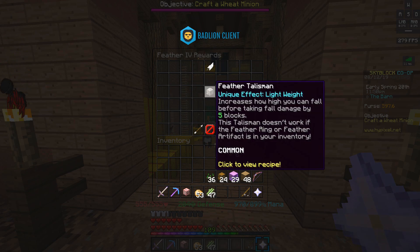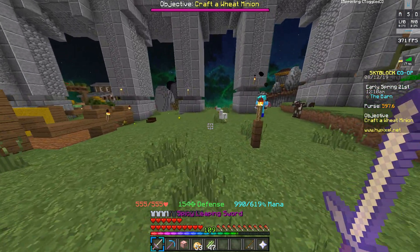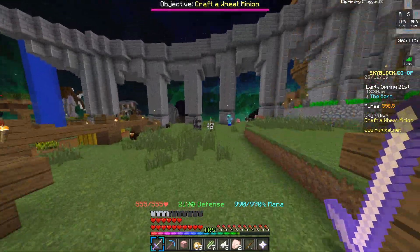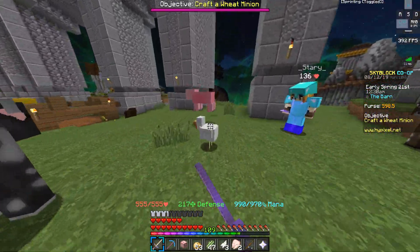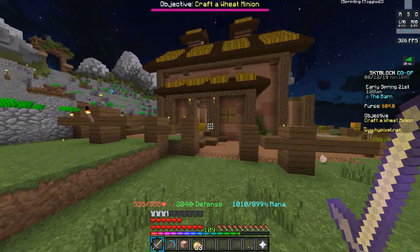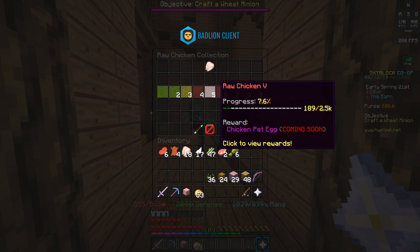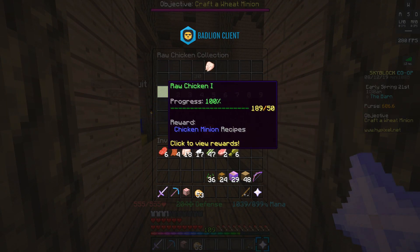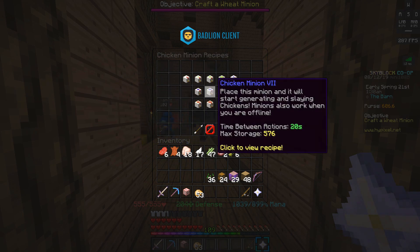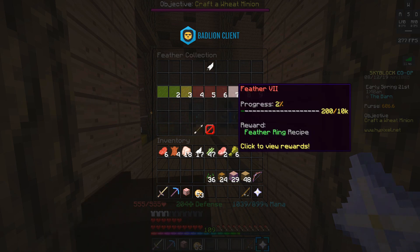The feather talisman is unlocked after you have 1000 feathers in your collection. It increases how high you can fall before taking fall damage by five blocks and takes 108 feathers to craft. To unlock this talisman you can kill chickens at the barn area, but getting all 1000 feathers will take a while, so you'll probably want to set up a chicken minion — unlocked by getting your raw chicken collection to 50.